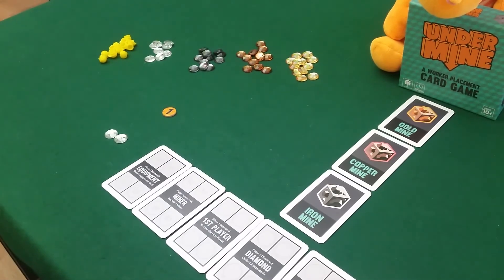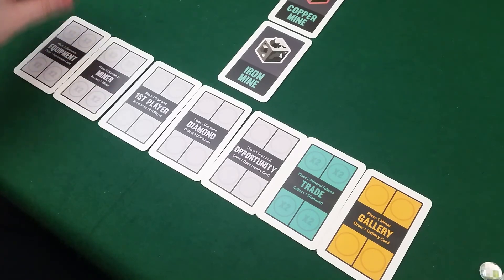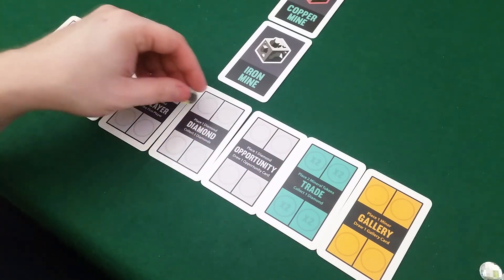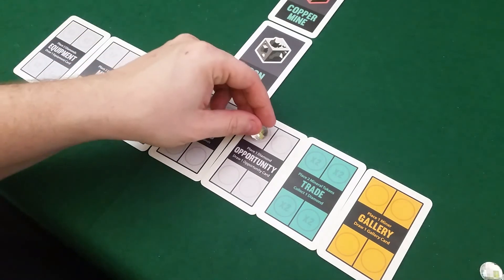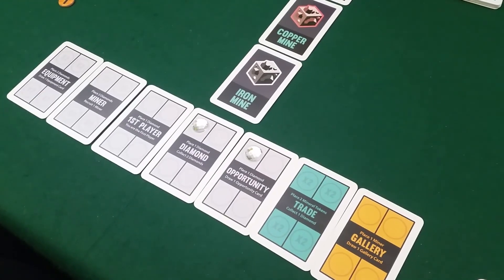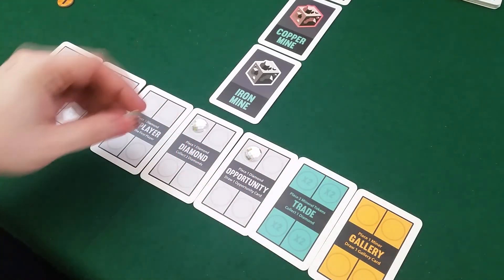We have these investment cards where we can send our workers to do different actions. We can build mines, then use workers in the mines to get iron, copper, and gold. We can use that together with equipment cards to earn points — and the first one to seven points wins. There's Draco's two starting diamonds. On my turn I can invest in two different investments, so I'll go for placing one diamond to collect two diamonds, and placing one diamond to get one opportunity card.